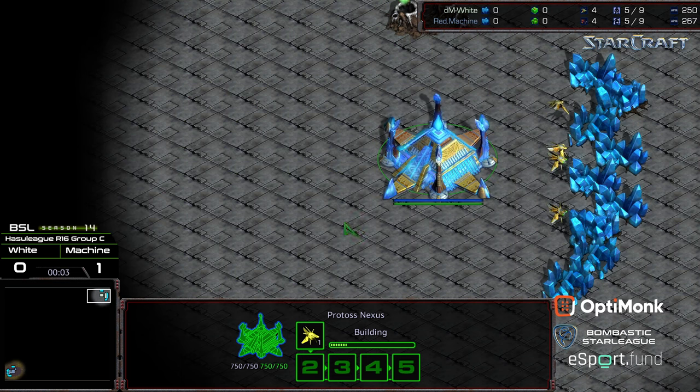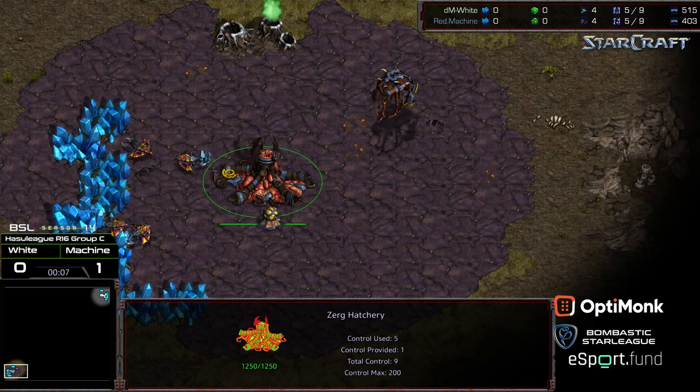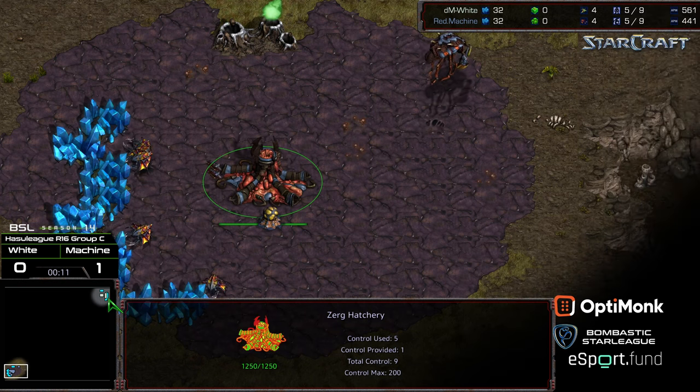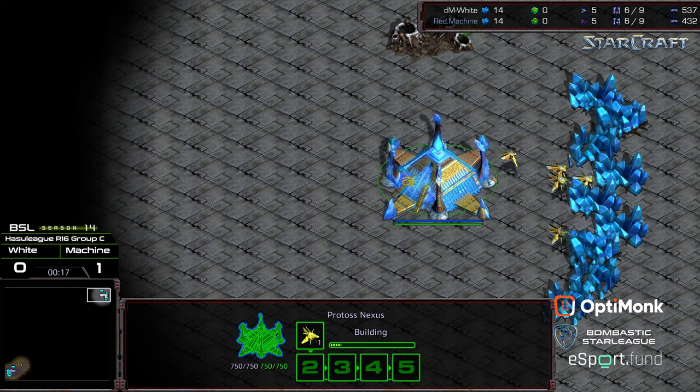Welcome to another commentary done by Diggity. Upper hand corner we have White starting as the white Protoss, bottom left hand corner we have Machine starting as the gray Zerg. This is going to be on Eclipse, and between these two guys I gotta favor Machine on Eclipse because it just favors Machine's style of play — he likes playing standard macro-oriented.